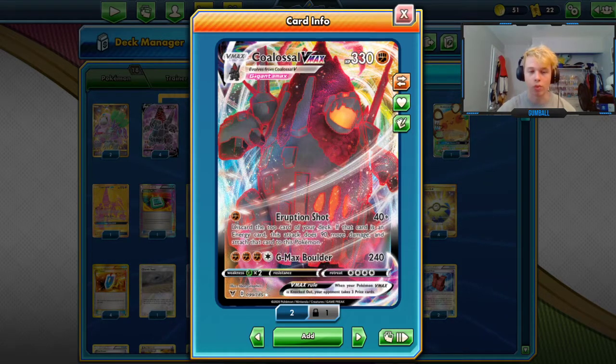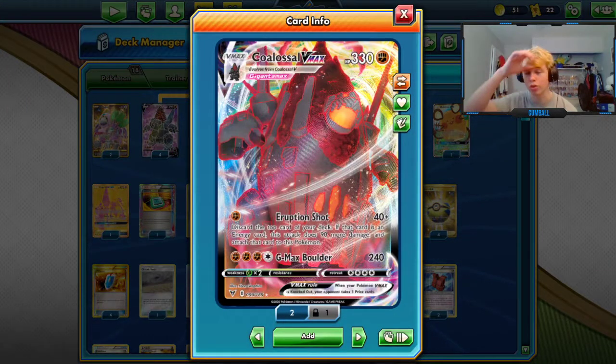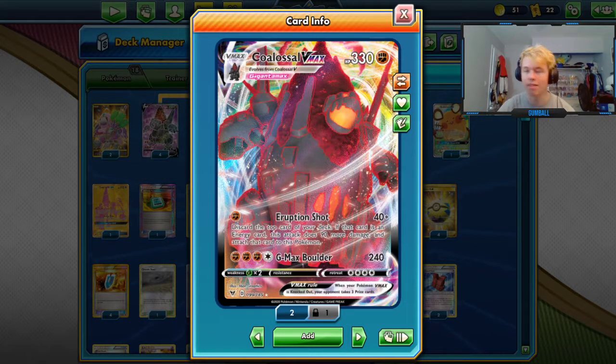With Strong Energy and Diancie Prism you can swing for 280 without needing a second Strong Energy. Another thing is that with Strong Energy and Diancie, your Eruption Shot will do 170, which is going to KO Leleles.